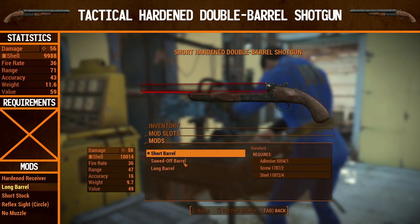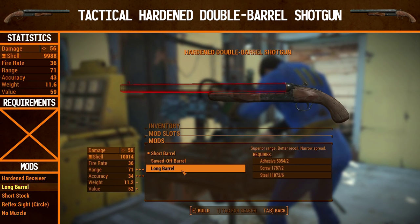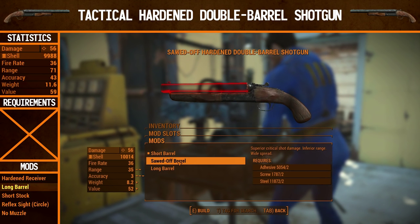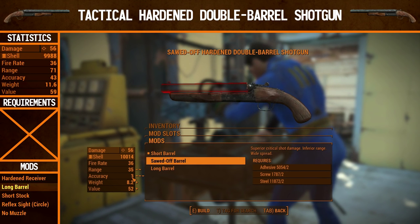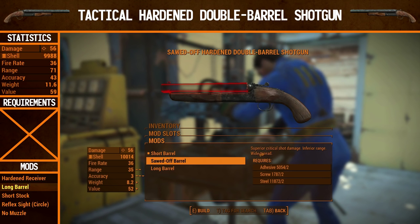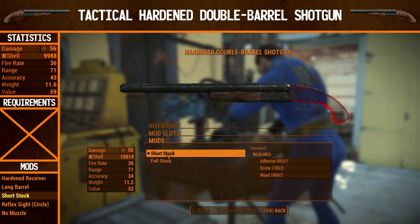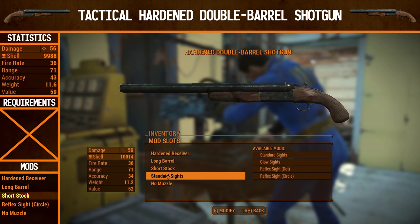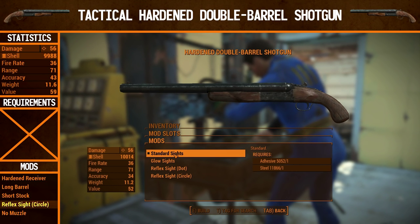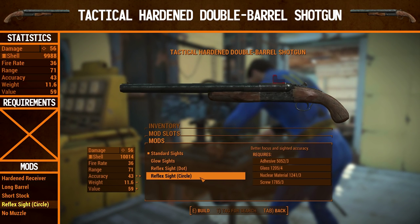For the barrel, we're going to change from the short barrel to a long barrel. None of these barrels need any requirements, so you can upgrade right away. You can see it massively upgrades the range and accuracy. For reference, the sawed-off barrel reduces range and accuracy by a tremendous amount — down to 3 — but the superior critical shot damage is absolutely insane. For the stock, we're going to stick to a short stock because the full stock requires gun nut rank 2. The sights are a preference — all are unlocked from the start — so we're going for the reflex sight circle, same as with the 10mm pistol.